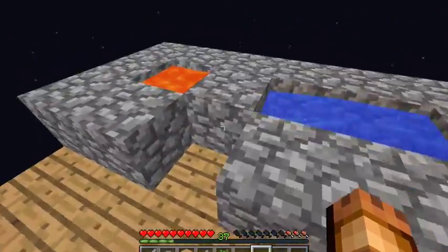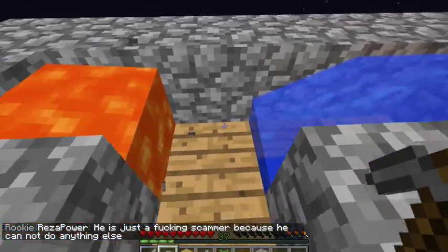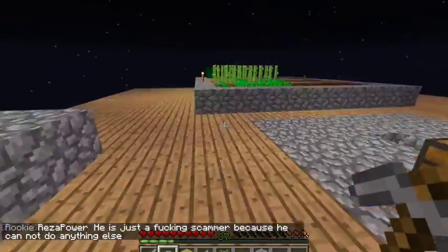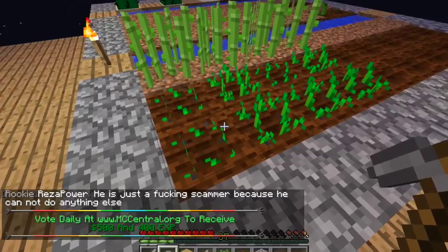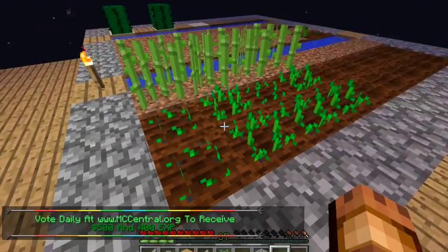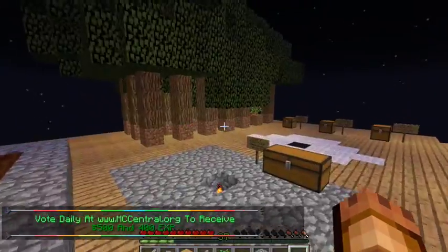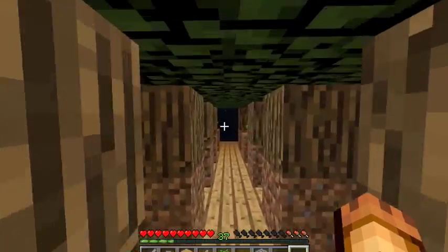So, these are our two cobblestone generators. We grab cobblestone from them. And we have also made a farm. I'm not sure what Shuggie's growing, because I think he has done all this. He has made a tree farm, so we can chop down all these trees.